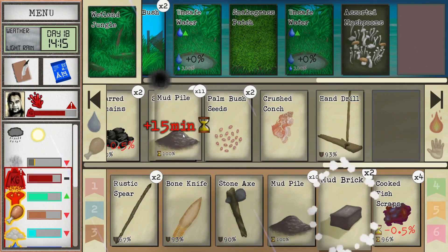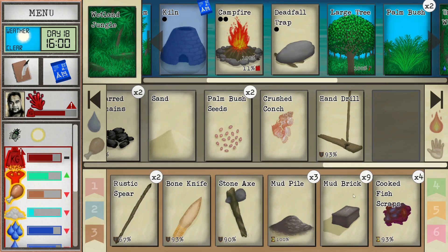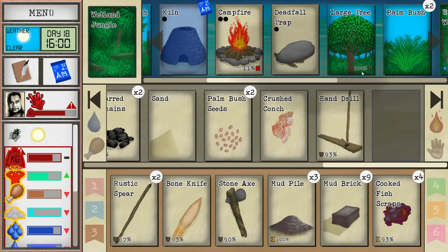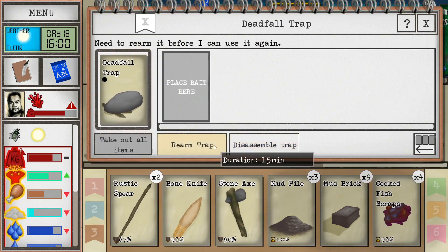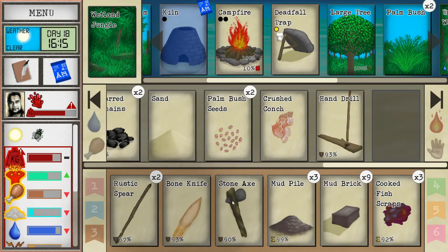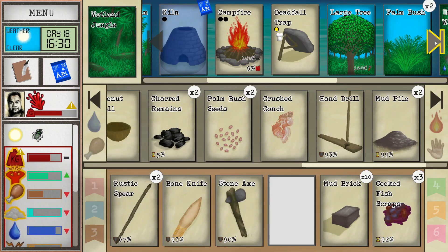Let me go ahead and make 10 mud bricks and finish the kiln before we leave. The trap got triggered while I was sitting here - it dinged like there was food ready. What is it? I don't see it - I think we might have missed whatever it was. Let's rearm it; it must have just got away. We've got one more brick to do. I'll throw the fish scraps in as bait.